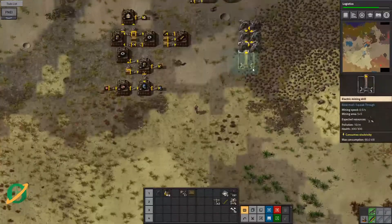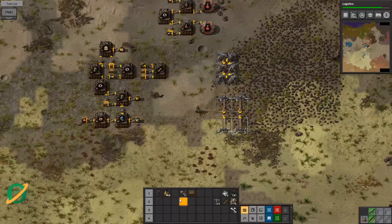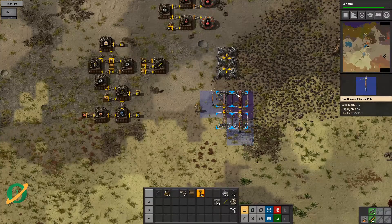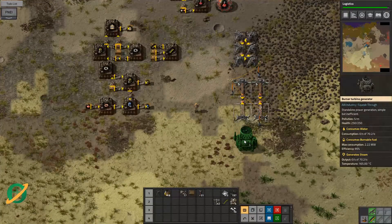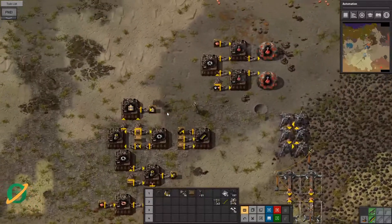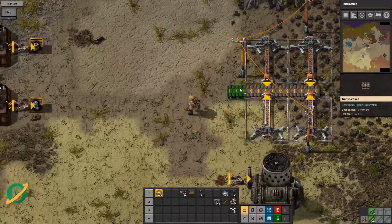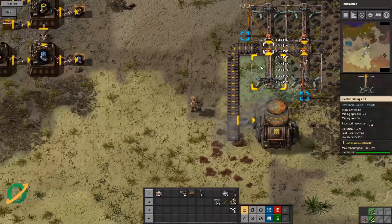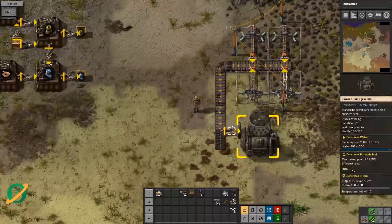Let's get a couple of miners and pop them down here, get some coal happening. Now where are our wood power poles? I'll pop the burner turbine here with a burner inserter coming from there, then run our belts. Let's start this off with a fair bit of coal, then it can start feeding itself. It kind of works — obviously there's a minimum before it draws in more.